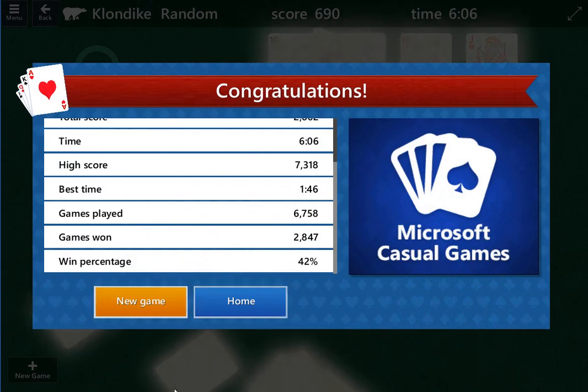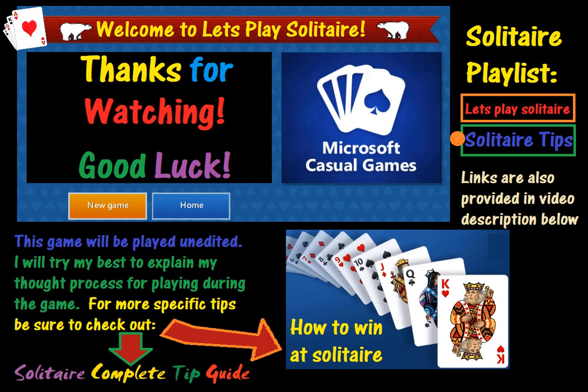And if you are looking for more solitaire, there's a link in the description below to a playlist called Let's Play Solitaire. There's also a playlist with tips called Solitaire Tips — there's a link in the description for that, or you can check out the playlist on this channel. The best two, in my opinion: Solitaire Complete Tip Guide, which is about 35 minutes long, and How to Win at Solitaire, which is about 25-26 minutes long. The Solitaire Complete Tip Guide has got pretty much everything you can think of. How to Win at Solitaire covers more recurring themes and concepts. Those are the best two — they're not the ones with the most views, but they're the best two if you get time. Thanks for watching, and good luck.